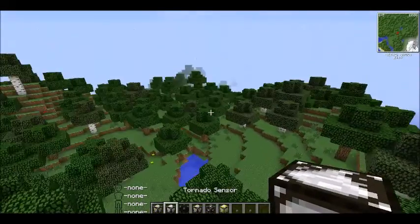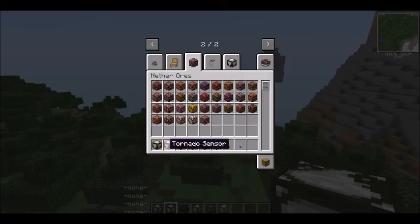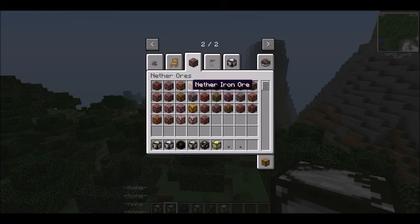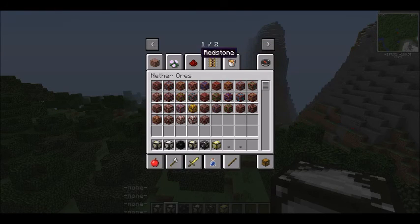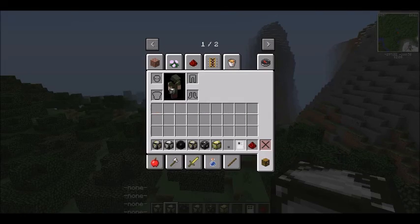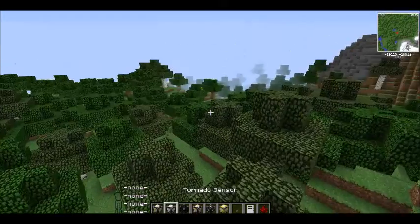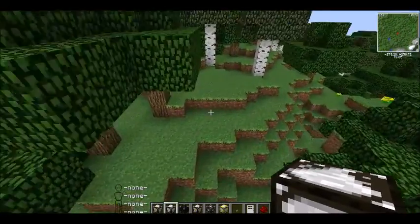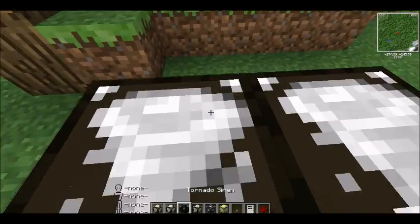Now this is the tornado sensor. To craft this it's going to be four iron ingots, redstone, and gold. What this does is it makes a redstone signal when a tornado is nearby. So if there's a tornado nearby, it would trigger a redstone signal.